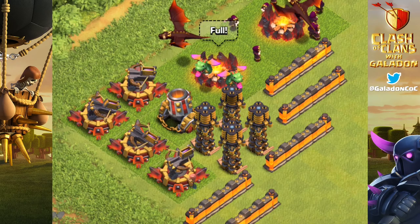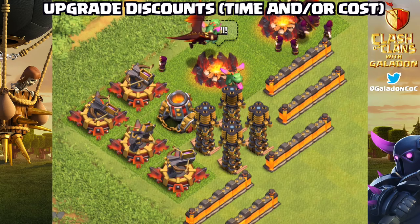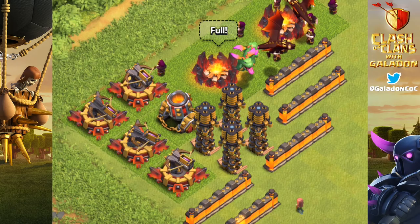Make sure you are subscribed for the sneak peeks starting very soon. Also, we've got more stuff changing: upgrade discounts in time and/or cost for a bunch of different troops and defenses. The list includes: wizard level 6, dragons levels 3, 4, and 5, all levels of baby dragons, cannon levels 12 and 13, archer towers levels 11, 12, and 13, mortars levels 8 and 9, wizard tower levels 7 and 8, hidden Tesla levels 5, 6, 7, and 8, and Inferno Towers levels 2 through 4.